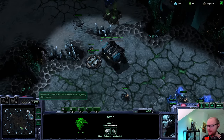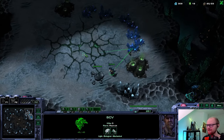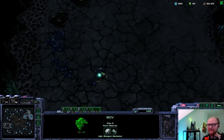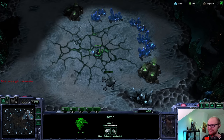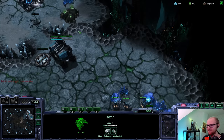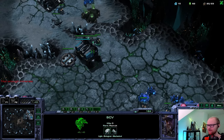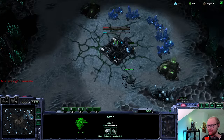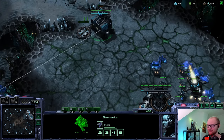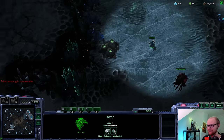Before we started vetoing - that's how tournaments work, you veto maps you don't like and play on the ones that are left - I was really hoping he would leave in the maps with a gold base. I had a really cool idea to play CC first on the gold or the map with the rich gas and do an absurd Battlecruiser rush cheese. But he vetoed both maps with golds, so I can't use that strategy here.